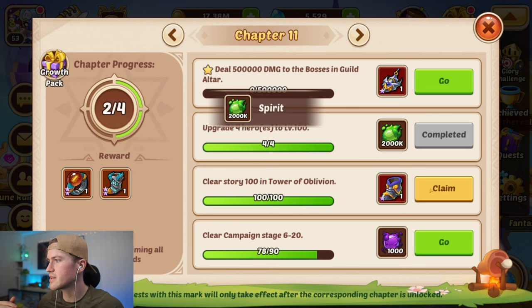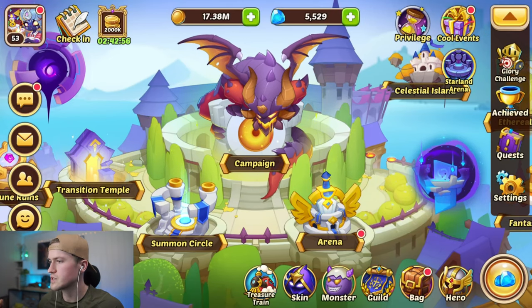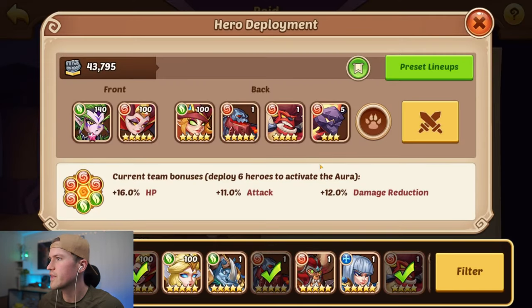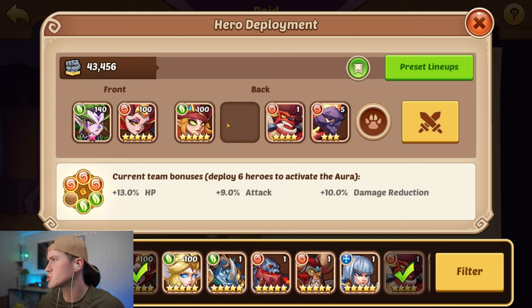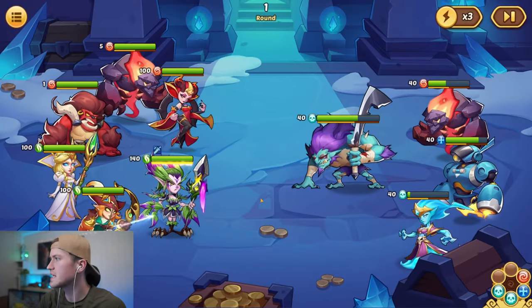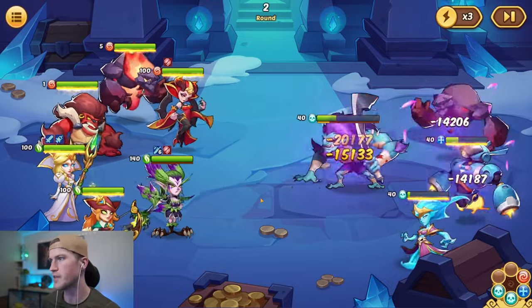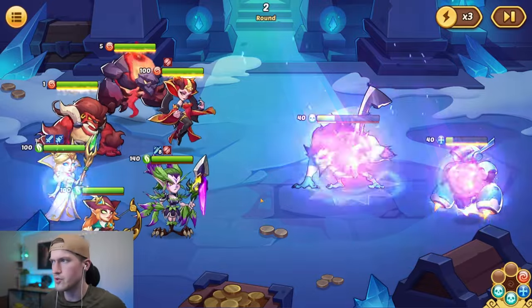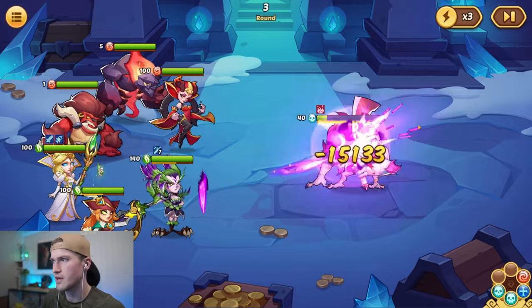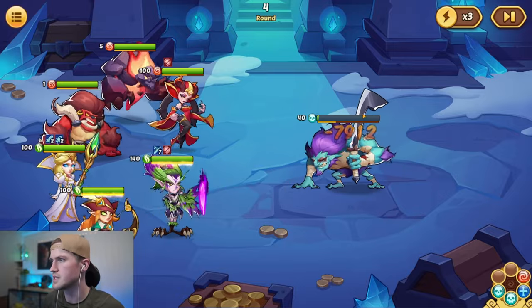Now all we have to do is fight the guild boss and continue in campaign. We go into the guild and find the guild altar. Vessa is a very good character because she heals and deals a bunch of damage. Now that we have our Garuda to level 140, they are barely taking any damage — we are going to kill this boss very easily. There might be a chapter mission later requiring us to attack the boss again, so we save our next attempt. That's a smart strategy.